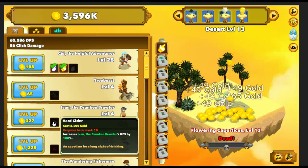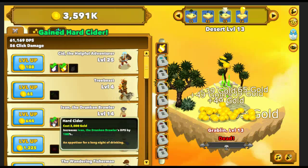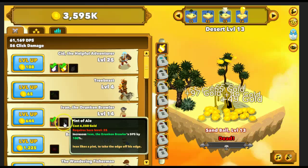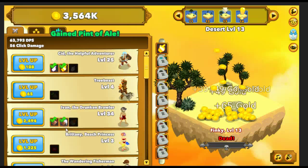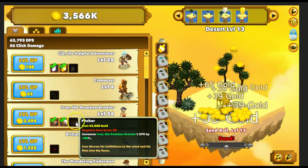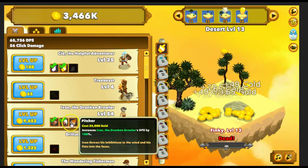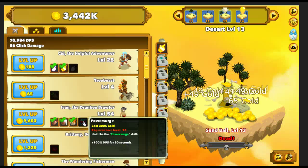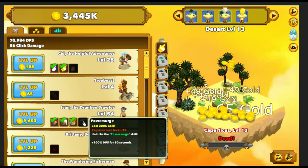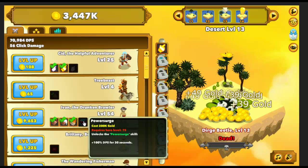So let's go ahead and upgrade Ivan. I don't see the skill yet. Nope, that's just another 100% increase on him. And then upgrade that — again another 100% increase on him. You have to be level 50. So we get our Power Surge skill right here. He's got to be level 75 to get that. It costs 200,000 gold, which we have plenty of right now.